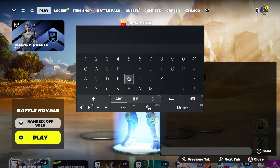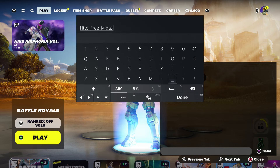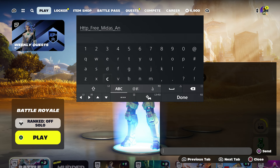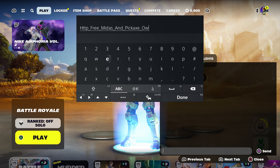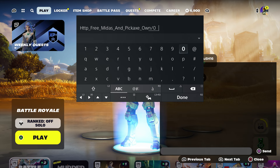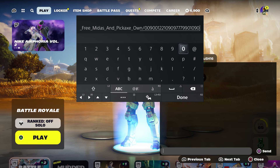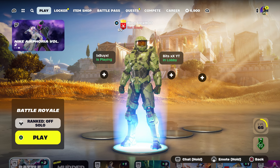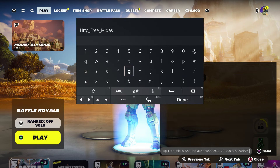So here's what you're gonna do — come over here and type in the code: HTTP underscore, type in free underscore Midas underscore, pickaxe. Basically his pickaxe. Then put underscore and type in like you own it, then put dash zero zero nine zero zero one two two one zero nine zero nine seven seven nine nine zero one zero nine zero. Make sure you do it just like that, press done, and then send it.